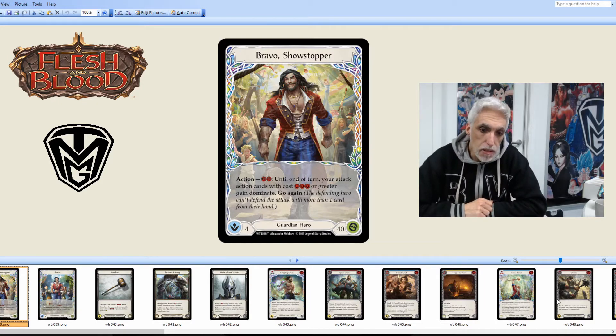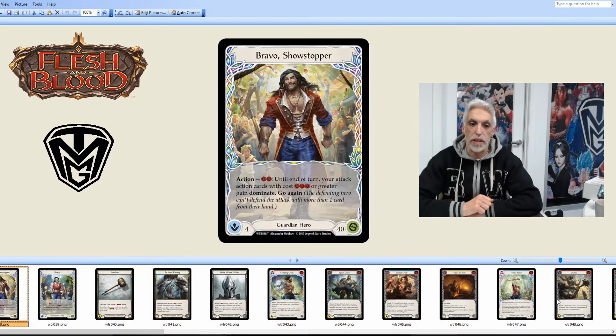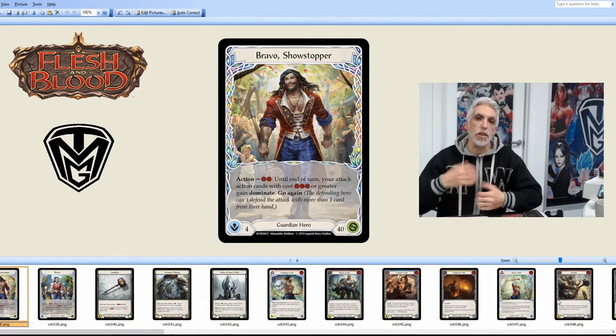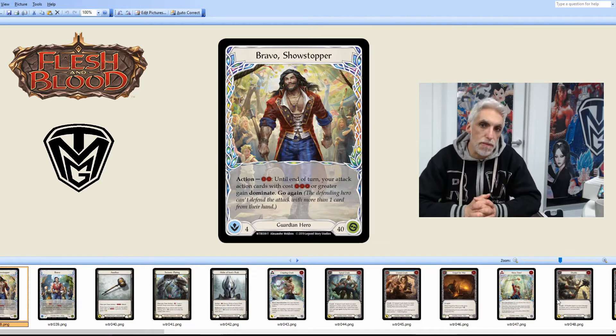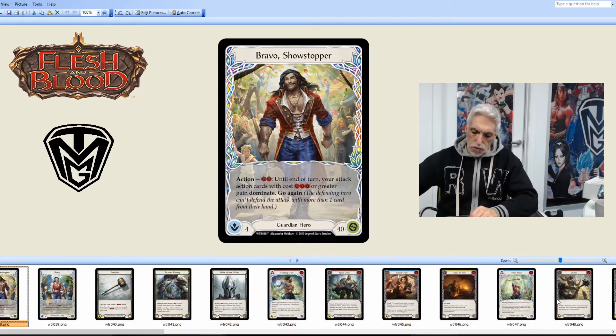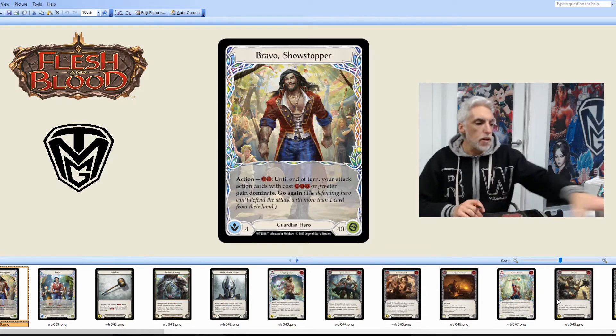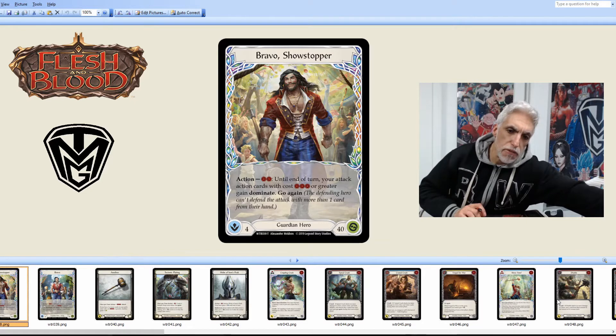Bravo's hero ability: until the end of the turn, your attack action cards with a cost of three or greater gain Dominate and Go Again. He's got to spend two for this, but his cards gain Dominate. With Dominate, you can only use one card from your hand to defend — you can use an extra one from arsenal or your equipment. Pretty good skill.